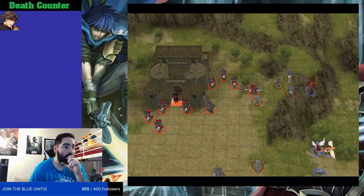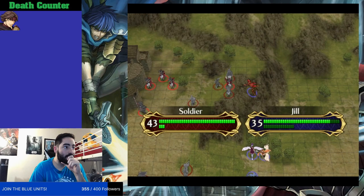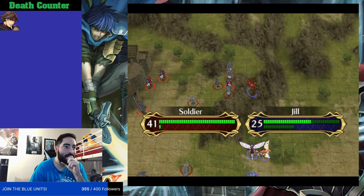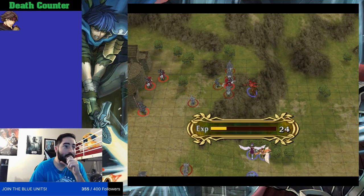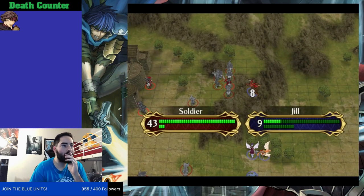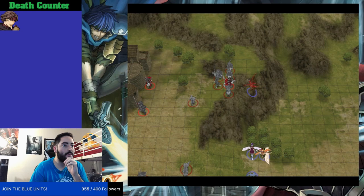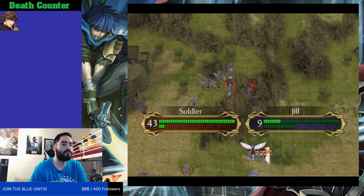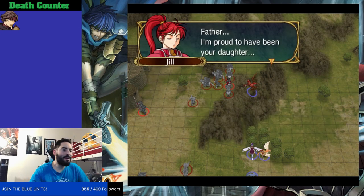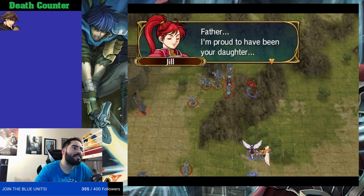This happened to me in my FE9 playthrough. Jill got hit with a sleep staff, which lowers her dodge ability to zero, and at that point she was a level 16 promoted Dracoknight with full Guard and an Occult scroll — she was loaded. But unfortunately she fell to a barrage of bows from Cavalierknight on the Clash chapter. I still continued on to beat the game with no more losses after that point besides her, which means the game can be completed regardless of losing anybody.